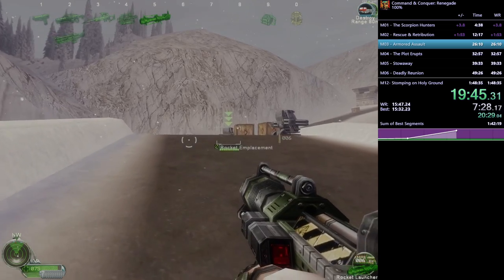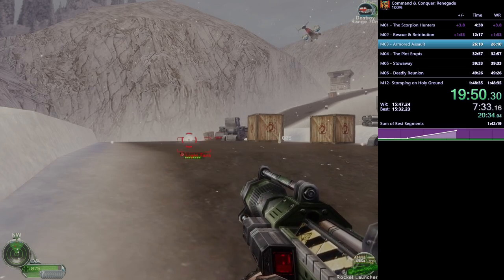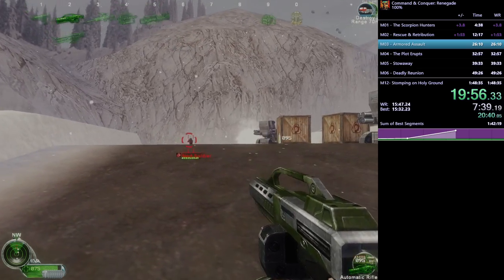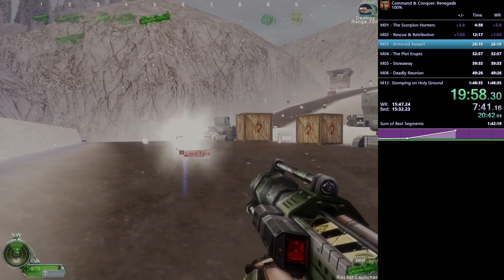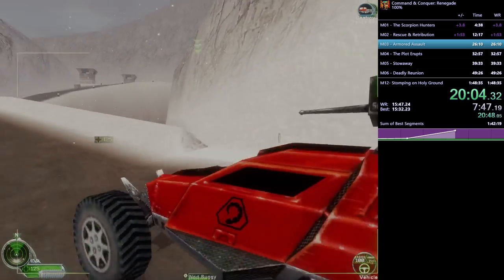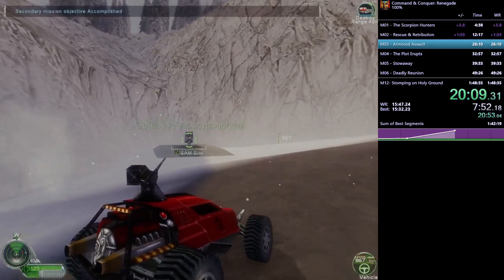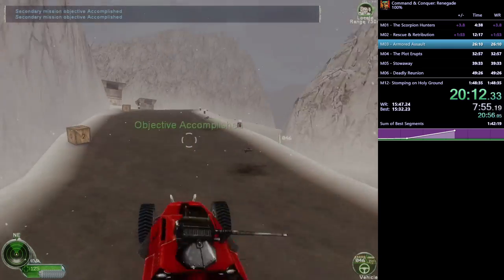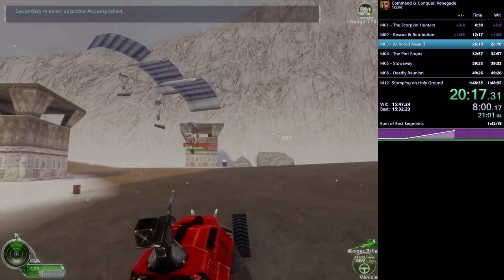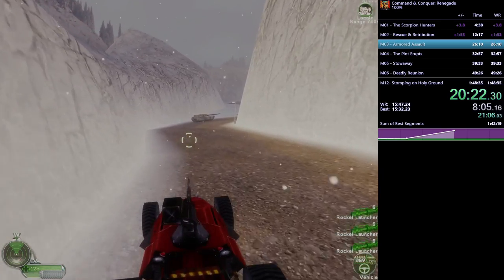He kills the SAM site for the secondary objective, kills this truck, and those drops a little ammo. He progresses to the next section where there's another building to secure — this time with no interior, so we don't enter it. First he fights the enemy buggy 1v1.